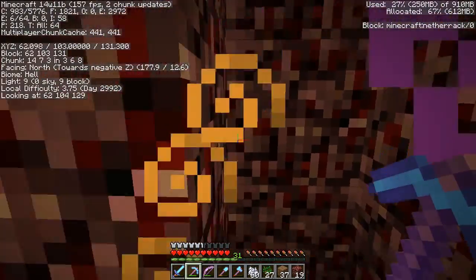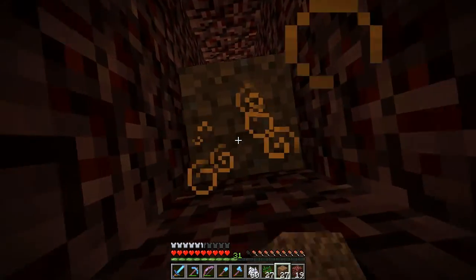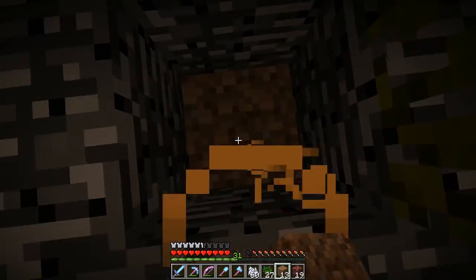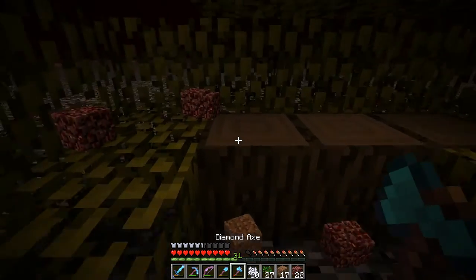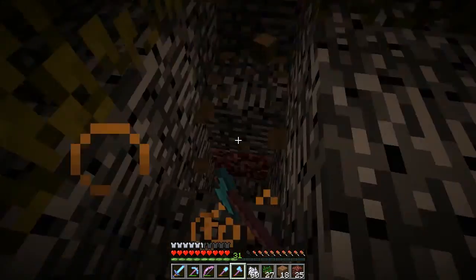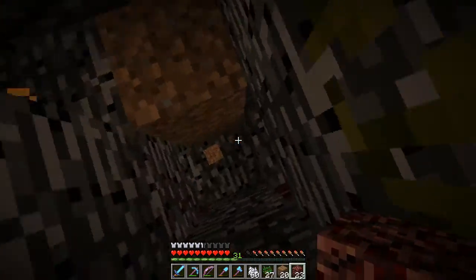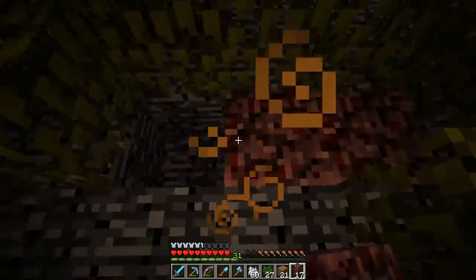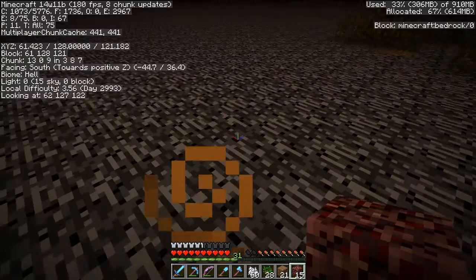There's my portal and that goes straight up to the top. What I'm trying to do today is build a gold farm. I know they can be really laggy for servers, especially pushing zombie pigmen through a portal and doing it in the overworld. I don't know the exact reasons why everyone does it in the overworld, but I'm going to try to build it all up here and not push them through.